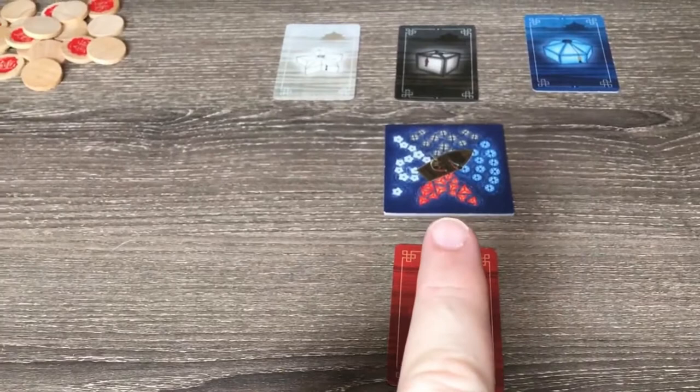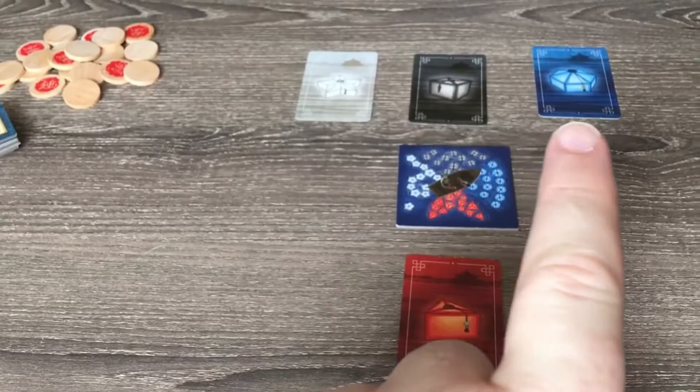You receive the red lantern to start, and the grandmaster will take the starting lanterns for the other 3 sides of the starting tile.